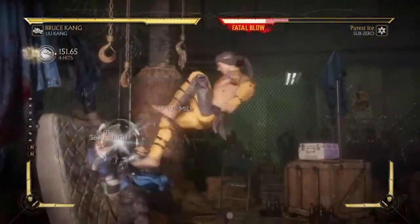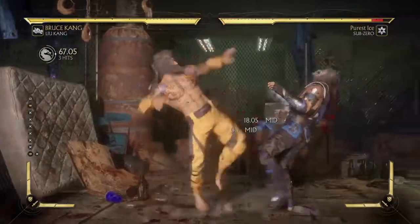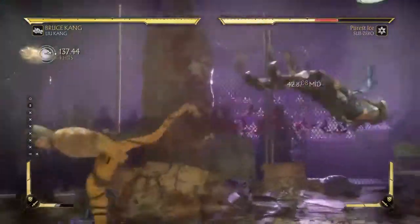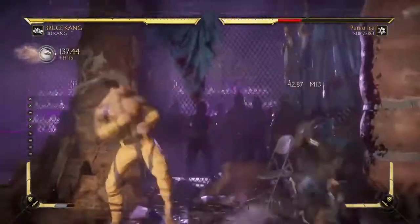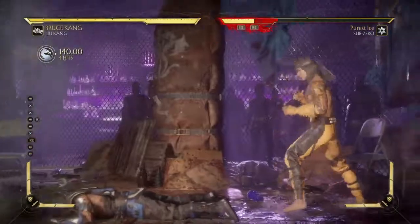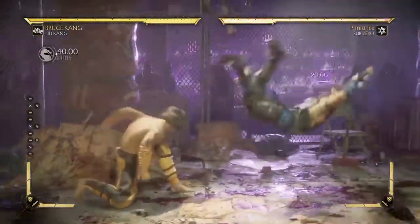A lot of people mainly use Liu Kang for good pressure in the corner, but he's a good character overall — he's one of the easiest characters people use in the game. Along with pressure, the chip damage on block is enhanced a little bit with him with the 4-3-4.